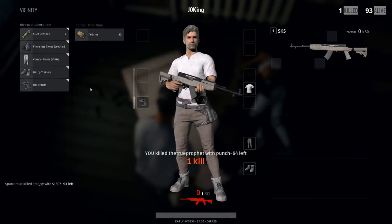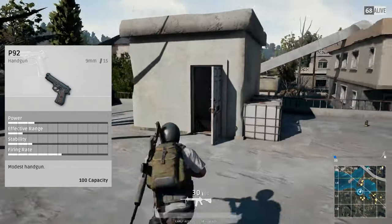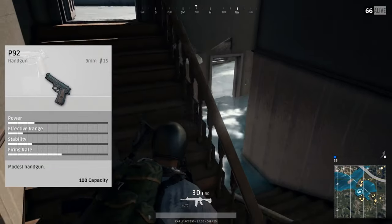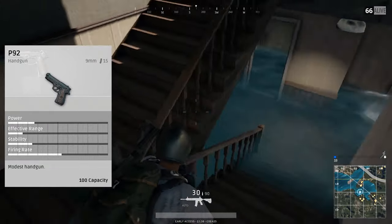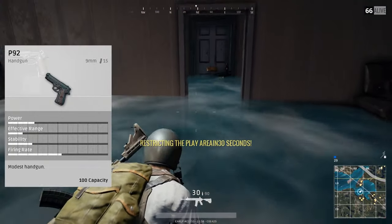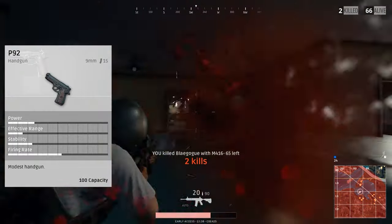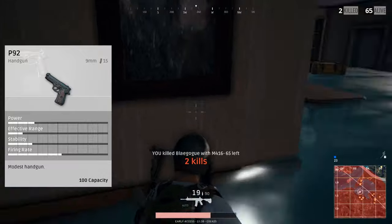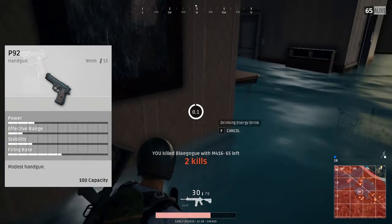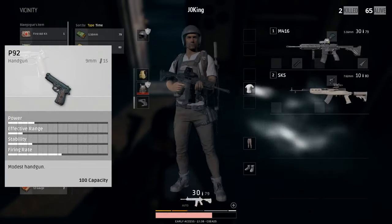Starting out with the pistols, we have the first one, which is the P92. This is the 9mm pistol. It takes the same rounds as some of the submachine guns — the Micro Uzi and the UMP-9, just to name a few. The magazine size is pretty large on the P92, but that's sacrificed for power. You still have a high firing rate of about at least 60%. The magazine size is about 15 rounds, but with the extended mag you can bump that up to 20. This pistol is pretty common — you can find it in most buildings as a starter pistol.